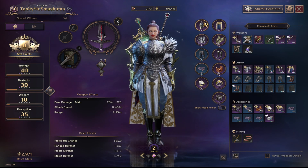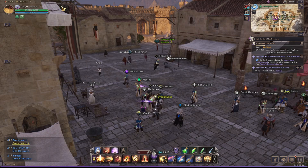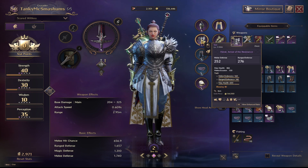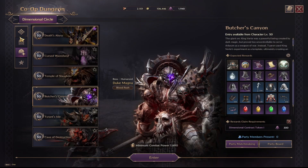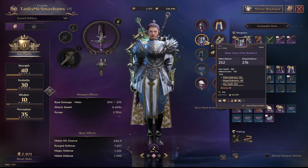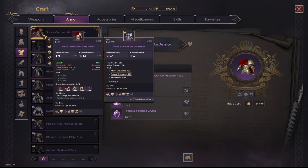For the rest of the gear, I'd run two-piece Field General and two-piece Shock Commander. The helmet drops from Chernabog, so it's going to be RNG. The Field General chest piece comes from Death's Abyss. My personal choices are the boots and helmet for Field General, and gloves and chest for Shock Commander. On global we don't have Silius Abyss floors five and six yet, but that's where you'll get the Shock Commander chest piece.